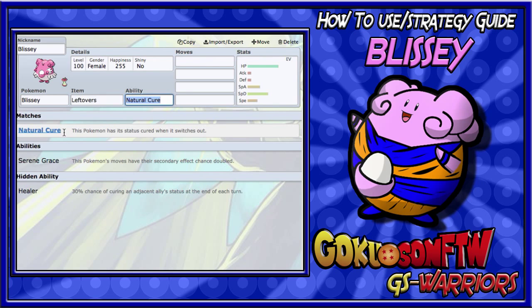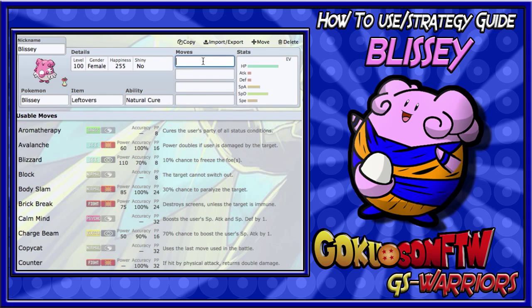For Blissey's ability you usually want to run Natural Cure. Natural Cure is amazing because when you switch out, you lose the status effect — so if someone toxics you and you're dying from Toxic, just switch out and you'll be fine. Serene Grace is also very good, and I'll show you that set later. Healer, her special ability, can be useful if you want to heal someone's status effect without running Aromatherapy, but it doesn't affect Blissey herself, so I wouldn't recommend it if you're worried about Toxic.